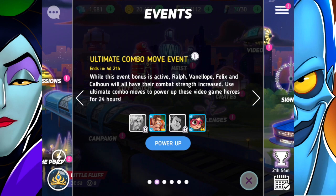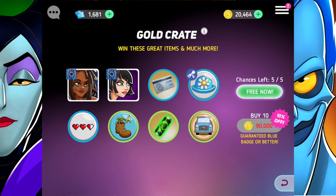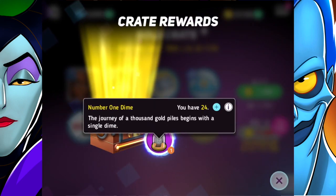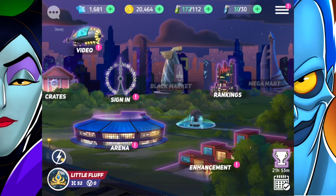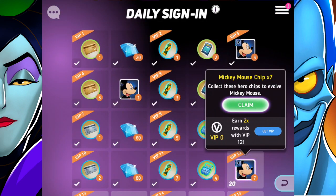I'm going to be continuing Disney's Heroes Battle Modes. We're going to start off in crates and open a gold crate here. We've got Number One Dime — I've got 24 of those, but that will be useful in the enhancement shop. In my last video, I did quite a bit of detailed talk about the enhancement shop and how it works and why you would want to do it, so make sure to watch that video if you guys missed it.